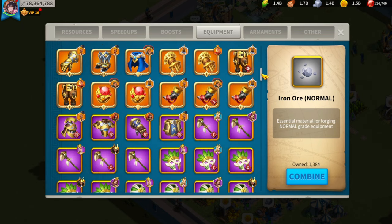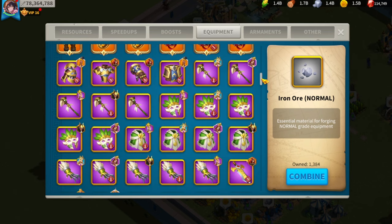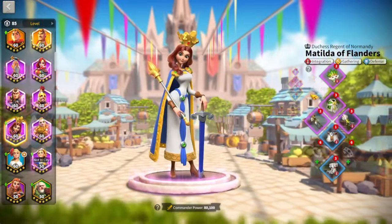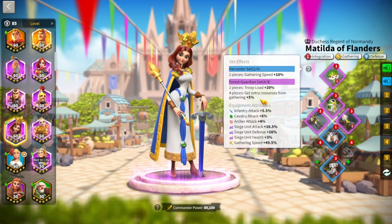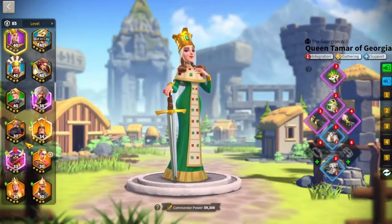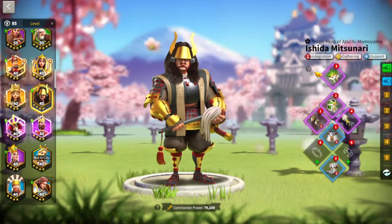I'm always improving and working on my gear, making sure I have enough heading into KvK or when the Holy Knight's Treasure or egg event comes around. Gathering gear is also very important for free-to-play players — if you're gathering gems, make sure you have the four-piece purple set because it gives an extra 5% resources when you gather, including gems. I currently have four of the four-piece purple sets: Matilda, Constance, Tamar, and Ishida.